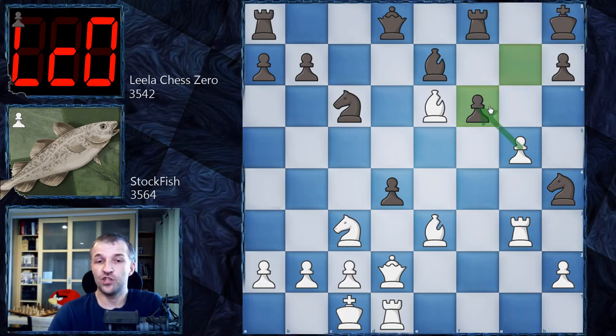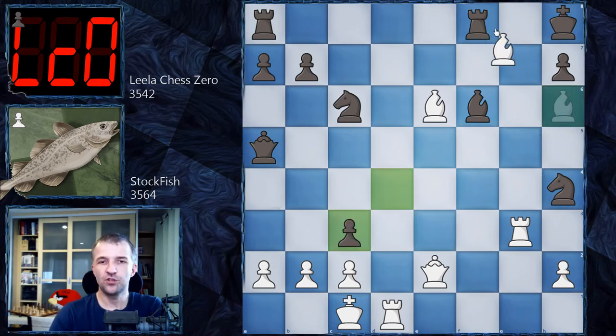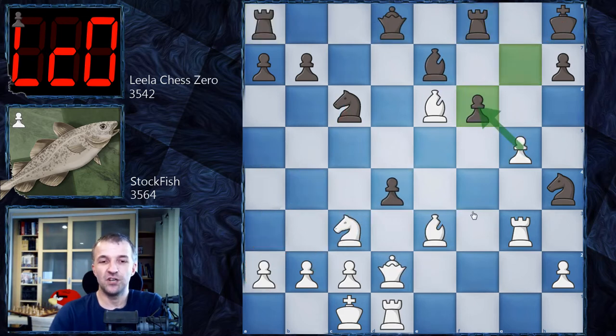Now f6, continuing to destroy the pawn structure — we have g takes on f6. Instead of g takes on f6 by the king, which would be a pretty bad move because after g takes on f6, this bishop gets a very nice position on this diagonal also controlling g7. White would actually have a problem getting any advantage. For example, Queen e2, and now after Queen a5, one of these pieces is going to be lost. Let's say Bishop h6 — two pieces for the rook, that's better for black. So g takes on f6 is really a bad decision.